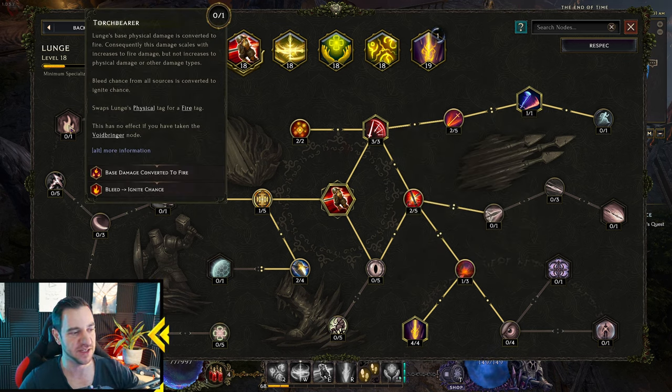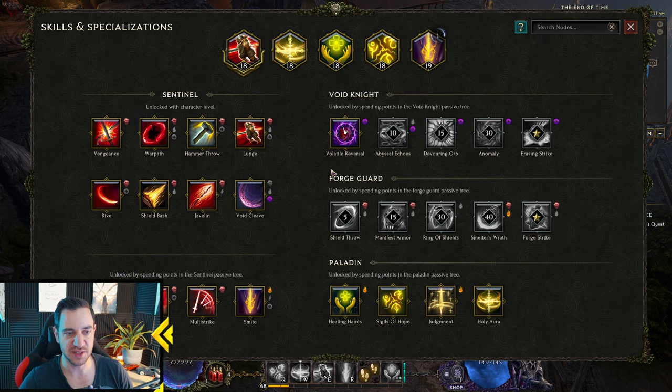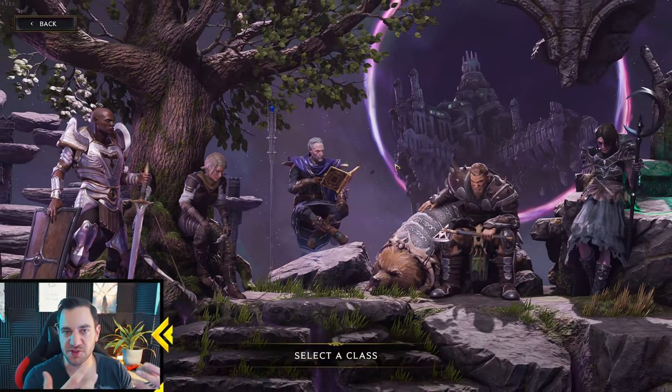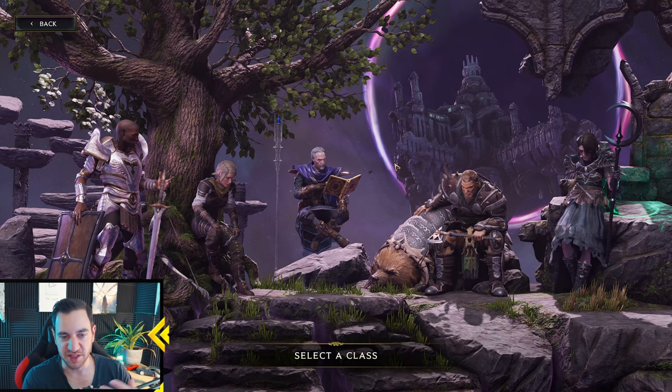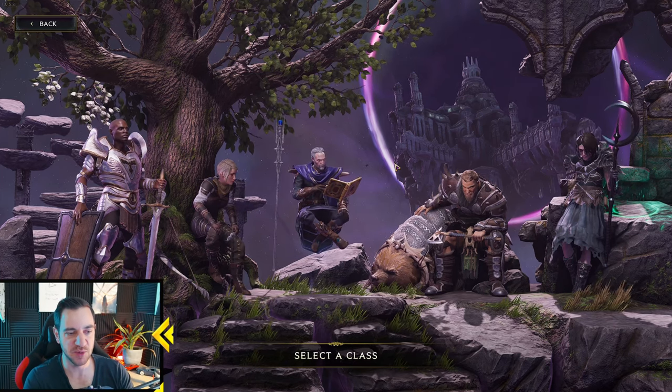So here you can see what direction you can take each skill. For example, Javelin can be turned into Lightning damage, but there's no Cold here because this class doesn't have Cold. With these damage type icons you can see what direction a spell can go. Paladin only has Fire, Void Knight really only has Void, and Forge Guard has Physical or Fire. The base class skills like Smite can have all three. This helps you know what to build around, since you really want to focus on one damage type and find items that buff it.